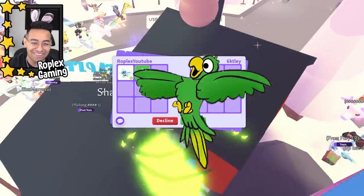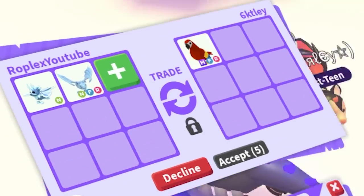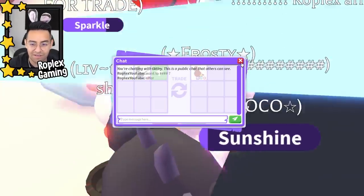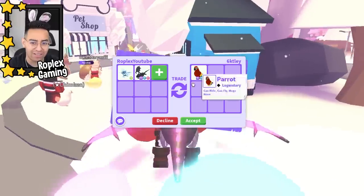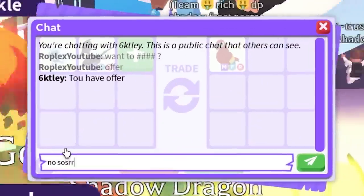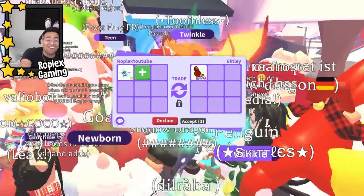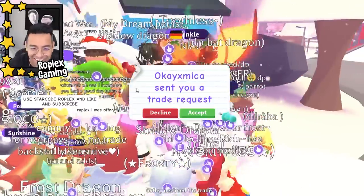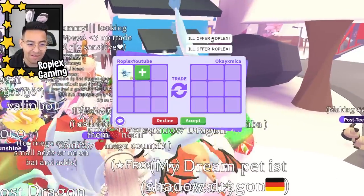Six kit lee is putting up a mega parrot. I could try offering my neon frost dragon, or maybe they want to offer for a shadow dragon — I'm open to trading it. They're probably really rich if they have a mega parrot. But no, the rich person declined me.